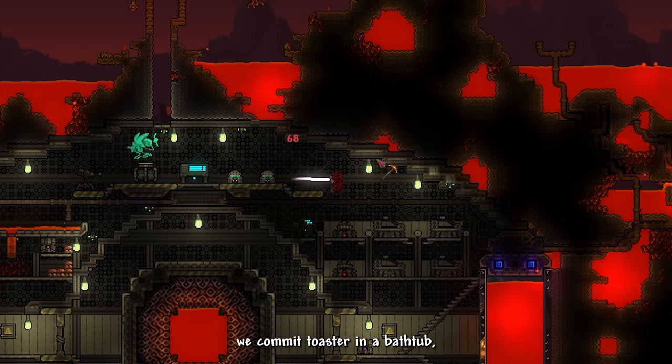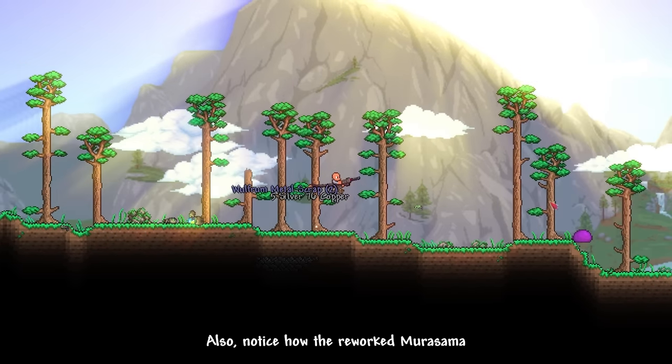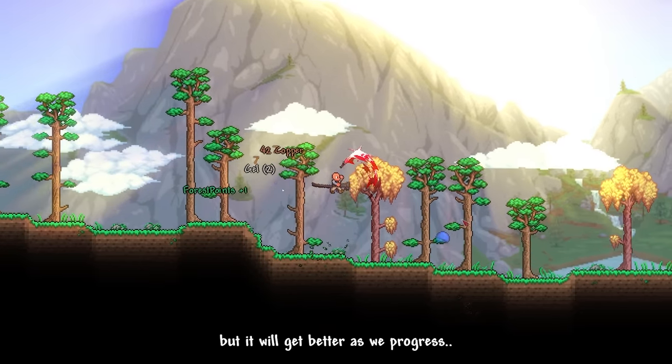Not long afterwards, we commit suicide so that we can go back to spawn. Notice how the reworked Murasama gained a new projectile attack — it might look weak now, but it will get better as we progress.